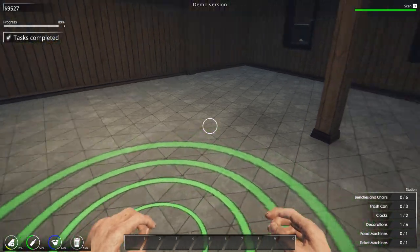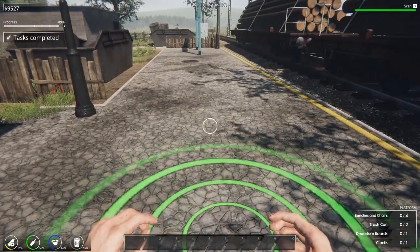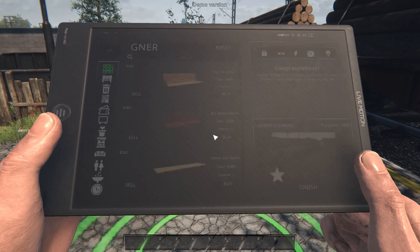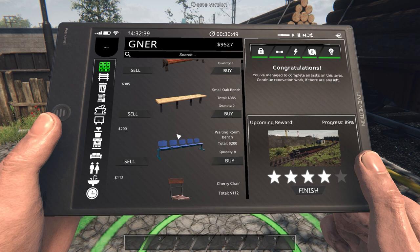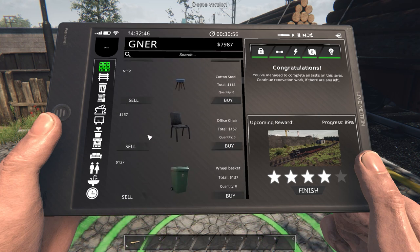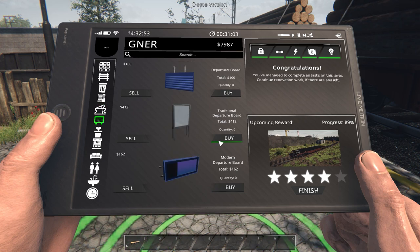Number one going to fit there — yes it does — so we'll put that right there. Number two we'll place probably right on the back wall. That's actually okay — I'm okay with that. In this one it's benches and chairs, and trash cans and all of that. I think we'll spend a little bit of time outside as well. There are four benches and chairs needed, a trash can, departure board, and clock. I keep pressing scan rather than anything else. Big oak bench, big cherry bench, small oak bench — one, two, three, four.